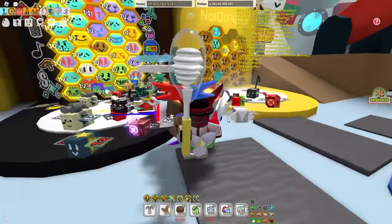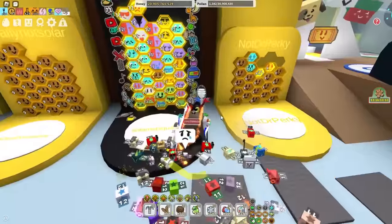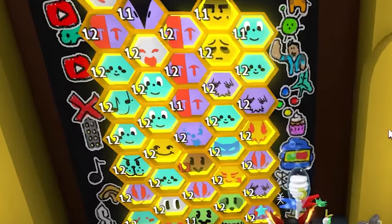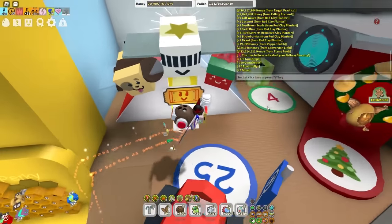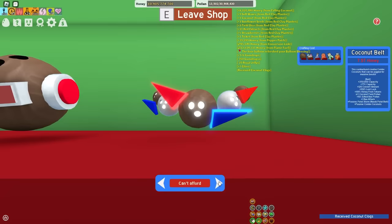So I grinded off camera a little bit. I got the coconut canister and I got these guards that you guys have been yelling at me forever to get. I've been working on my hive — there's a couple of mythics in there now. And I just got all the stuff for the coconut clogs, so I'm gonna go get them. Craft item. That's pretty easy. A coconut belt is gonna take me a while to get, so I'm not getting that.